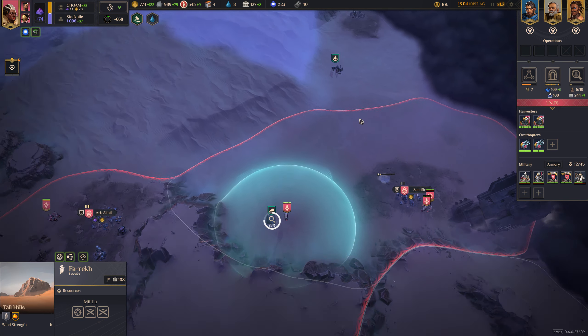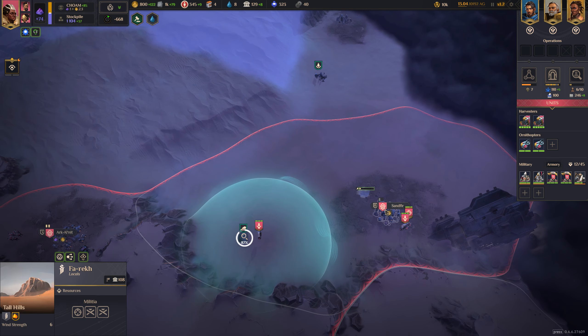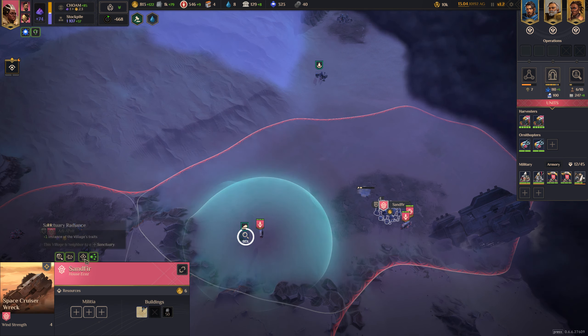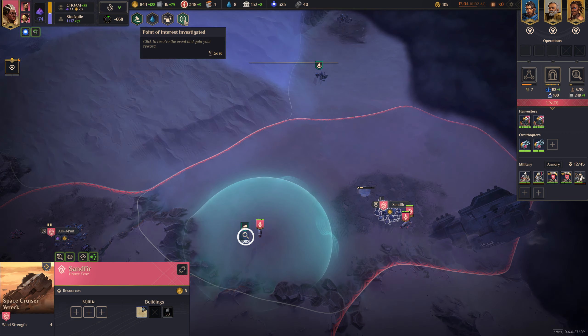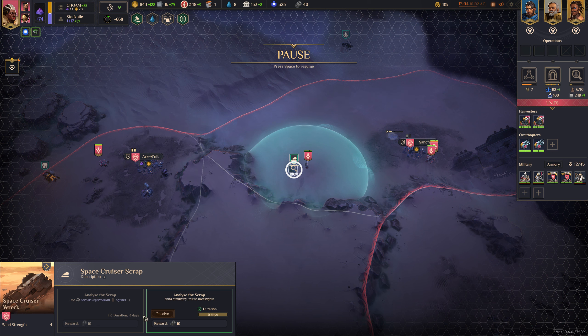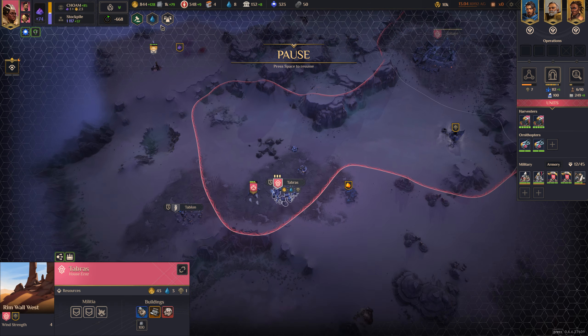When we're done we're going to bring these guys up here and take this — we're going to mine the crap out of this spice. I think we're going to be able to utilize that. We have spice out of those. Point of interest investigated — we'll take the guild favor. Construction complete.